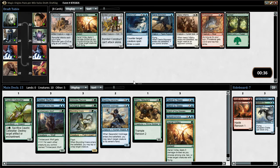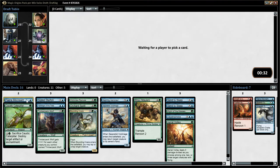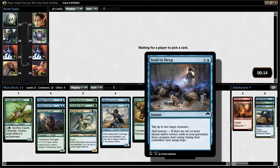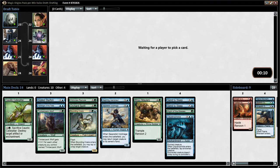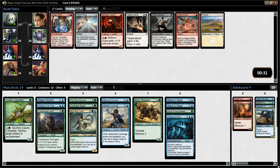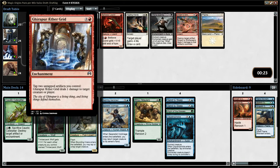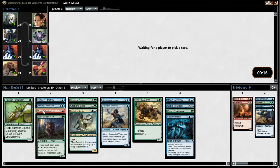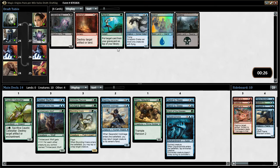We've got an Aerial Volley - choose among one, two, or three creatures with flying, deal one damage to each, which is good against Thopters. There are a lot of Thopters in this draft so I'm going to take Aerial Volley. Got another Faerie on the sideboard as well so we've got a couple of fairies if we want. We've got 10 creatures at the moment with a sort of control element - Claustrophobia and the tap effects. Nothing really great here - take a Prism Ring, Smash to Smithereens, and a Drake just to keep it out of the way.